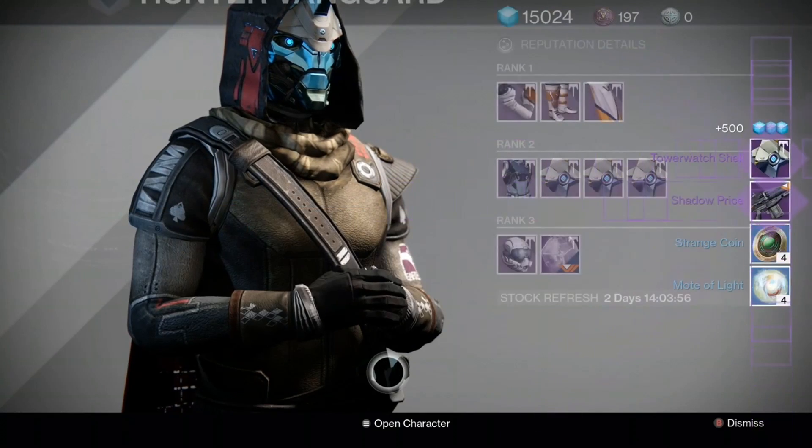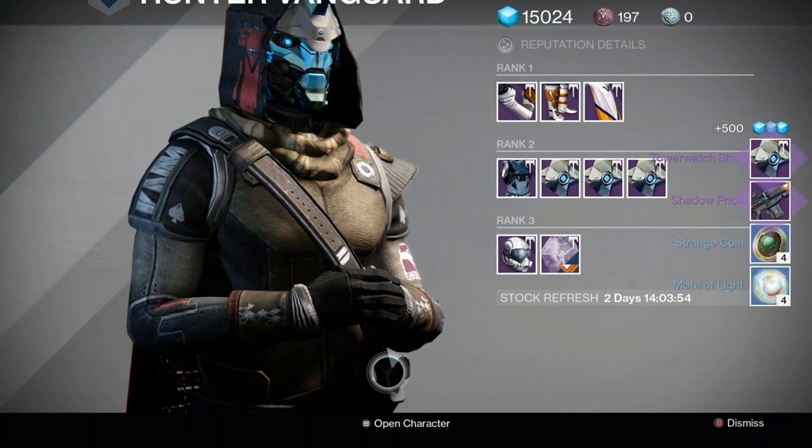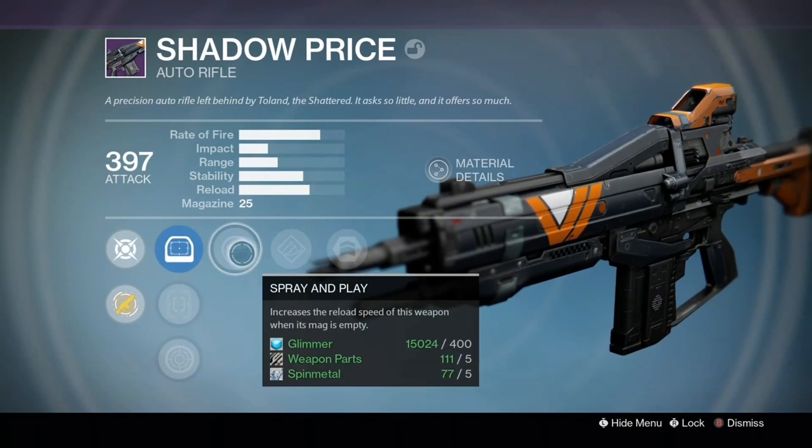Next up is a vanguard package that actually gave a half decent roll this time on the Shadow Price, and because I love this auto rifle, I'll take any usable roll.